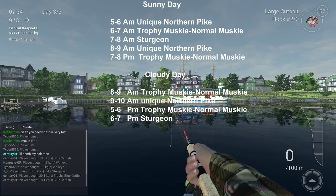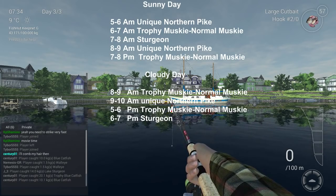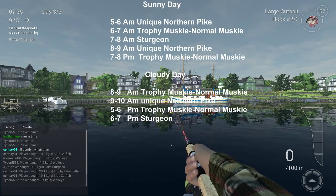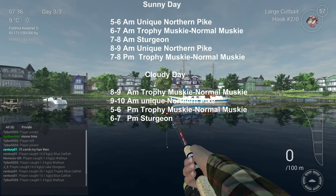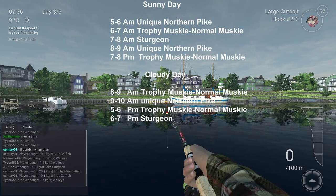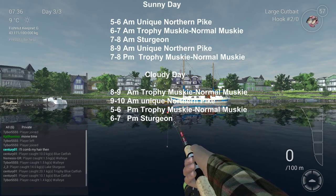On a sunny day: between 5 and 6 a.m. go for the unique northern pike; between 6 and 7 a.m. go for the trophy musky and normal musky — that's both an experience farm and a little currency; between 7 and 8 a.m. go for sturgeon — that's your currency booster; between 8 and 9 a.m. go back to the unique northern pike; then in the evening between 7 and 8 p.m. go back to the trophy musky. That's the timetable you need to fish to get the best farming results.